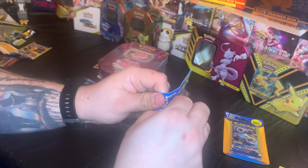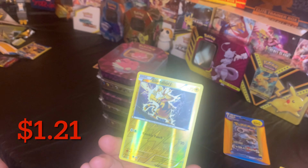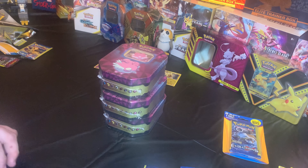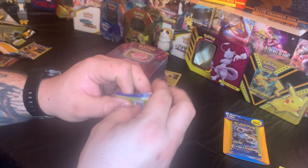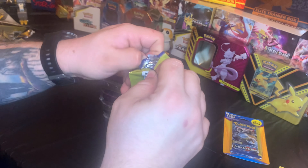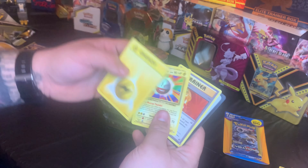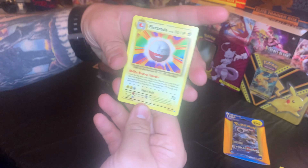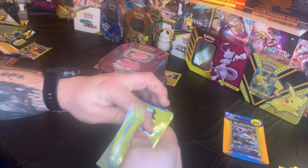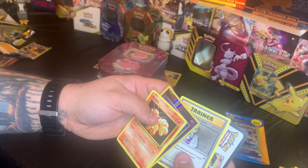XY Evolutions — two blisters left. Electabuzz, a common reverse holo. Some people are scared to buy these Dollar General, Dollar Store, Family Dollar, Dollar Tree packs because they don't think you can get the same cards — but that's a myth, you totally can get whatever. Electric Energy, Electrode — Electrode is a rare, if I remember correctly, but he's not holographic. Vulpix, Clefairy reverse holo — it's a common. Professor Oak's Hint — nothing.